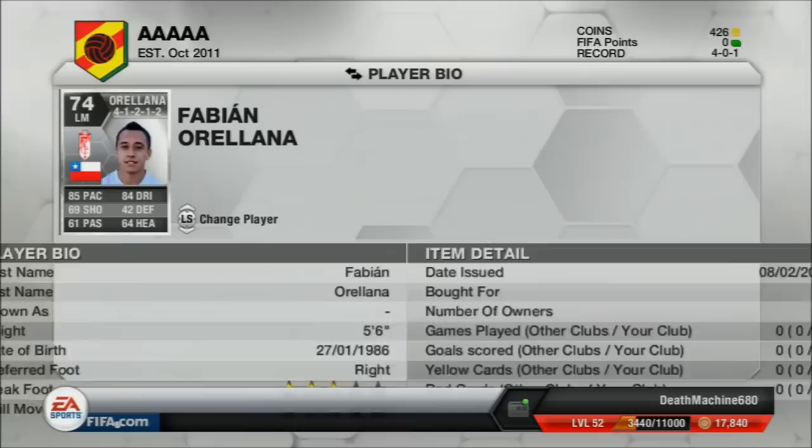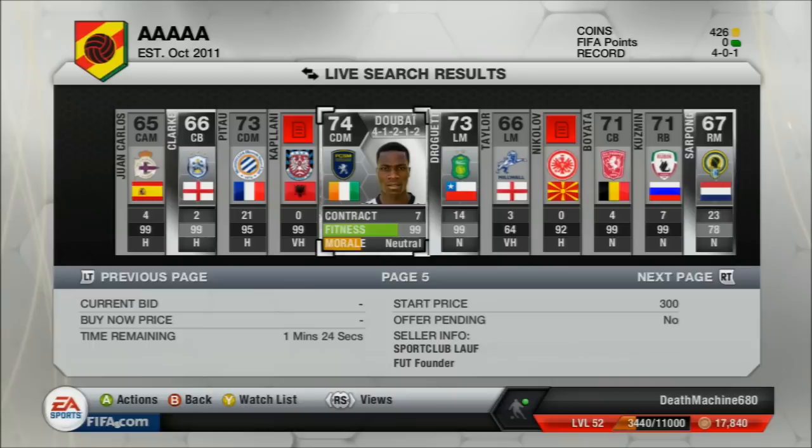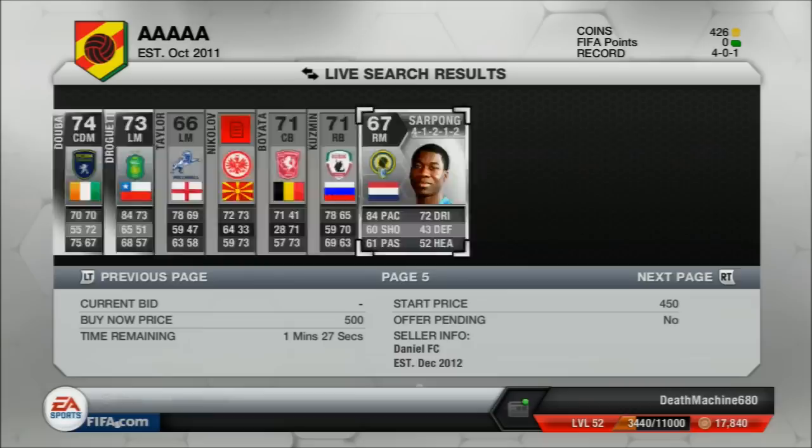I do put a bid on that Foster — 84 pace, some really good stats. And this Orellana who has 85 pace, 84 dribbling, 4 star skill, 4 star weak foot — some really good stats on him. I would like to win him in the end.